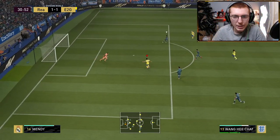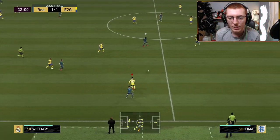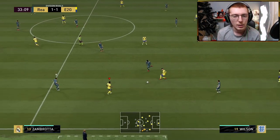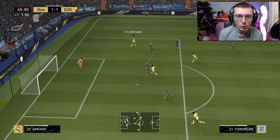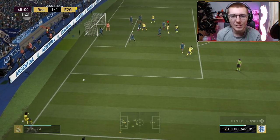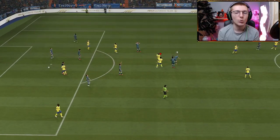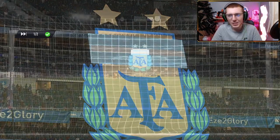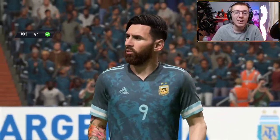Hee Chan turns Varane and has the beating of Ramos — I play a low driven when I should have done a finesse, I'm absolutely gutted, that should have been 2-1. Forsberg with a lovely finesse shot — good save from the keeper again. Half time 1-1. This guy has got into my skin a little bit — scored, paused it, paused it again trying to get me to leave. But I've gotten back into it. We've kept Messi to three touches all game.